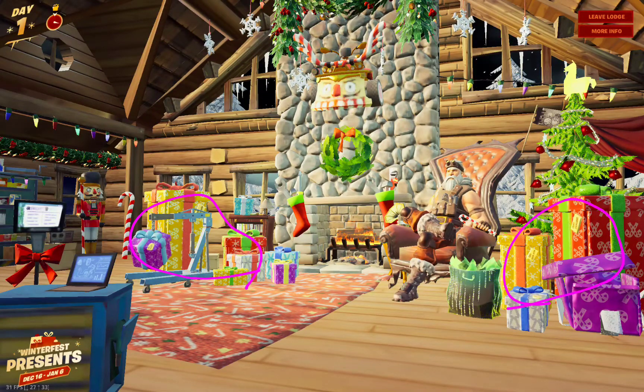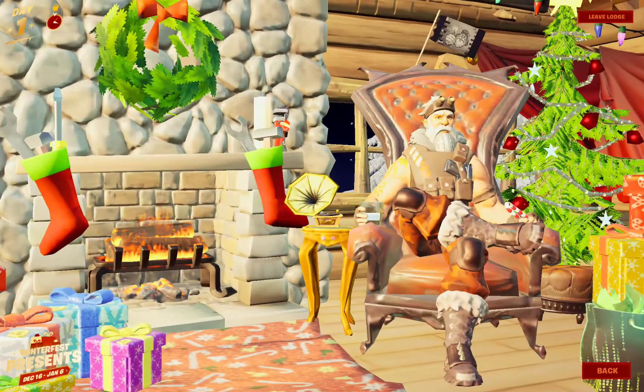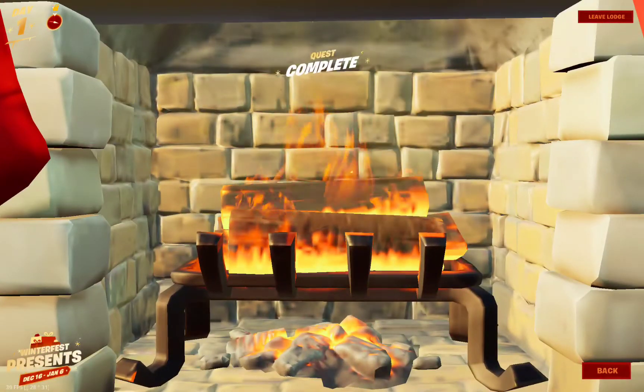As soon as you are inside, you can open a daily pack — it's the packet you find around here. To go to the fire and unlock the first challenge, first go to the Santa Claus NPC coin, and then push on the fire.